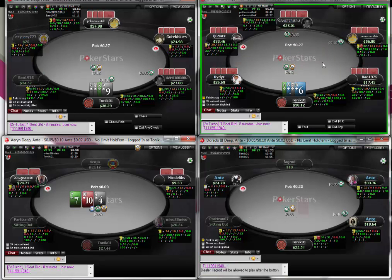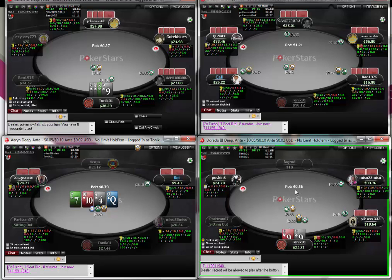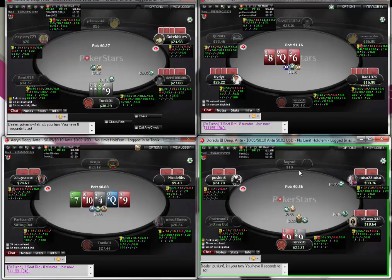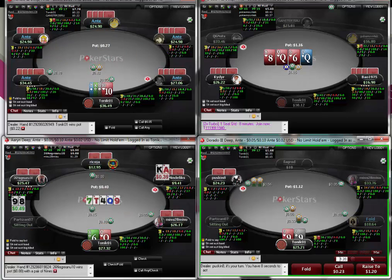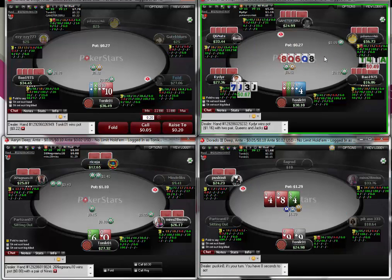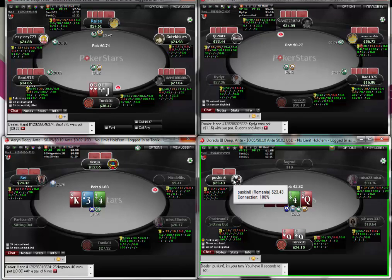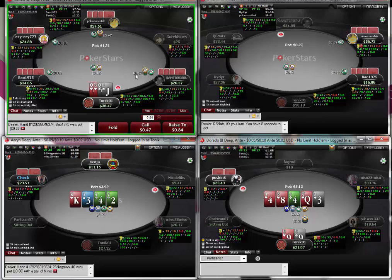Well that hand took a lot longer than it should have. This is the slowest table I've ever been on, can't hack it. Well done mate - how many hands do you have on him? Two. Just flat - play it calm. He could have turned a queen but with a flush draw we can't fold, and now that he checks we're definitely betting - punish him for taking so long.